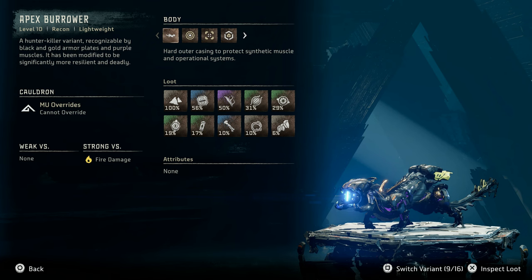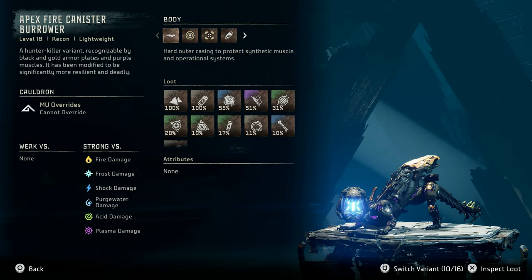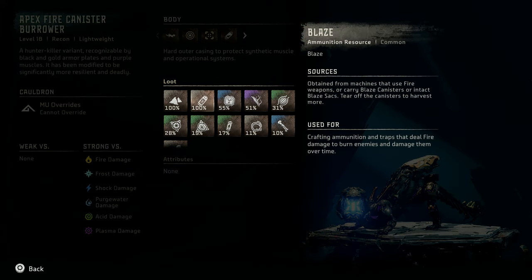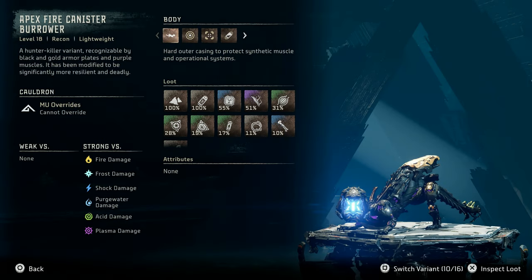The next apex variant is the apex canister Burrower, a level 18 recon lightweight machine. Once again, each element is represented. All apex canister Burrowers have no elemental weaknesses and are strong versus every single elemental damage type. Differences in loot include the addition of apex canister Burrower heart and volatile sludge. Curiously, each different elemental variant of the apex canister Burrower has blaze listed as loot in the catalog entry, which must be a mistake. Each elemental type drops the corresponding resource, as with the non-apex canister Burrowers.